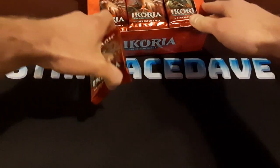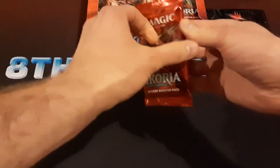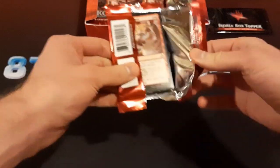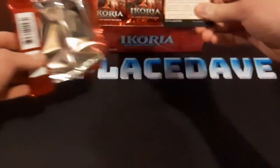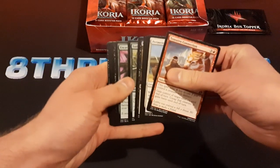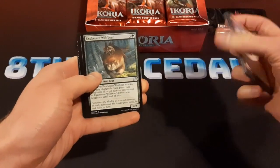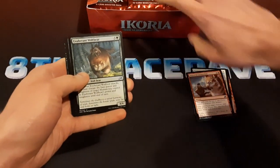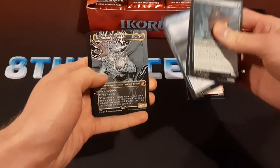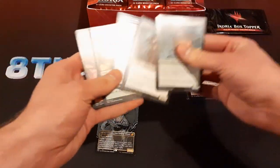With Ikoria, it's a couple years old at this point, but one thing is set booster boxes don't exist for this set. There are collector booster boxes, but this was before set boosters became a thing, so you've only got draft and collector. There are quite a few big hits in this set, mainly in the land slot. We got a showcase Iluna to start off with — that's kind of cool. Nice mythic there.